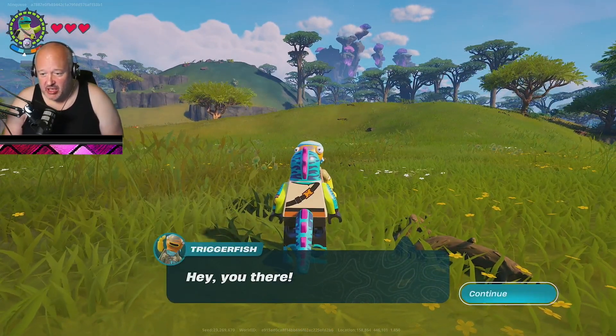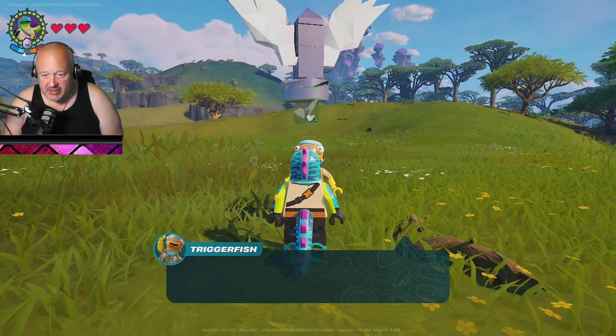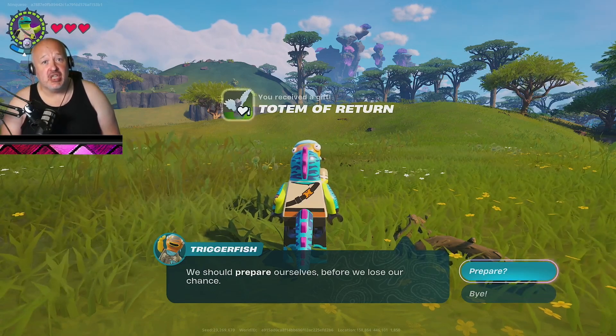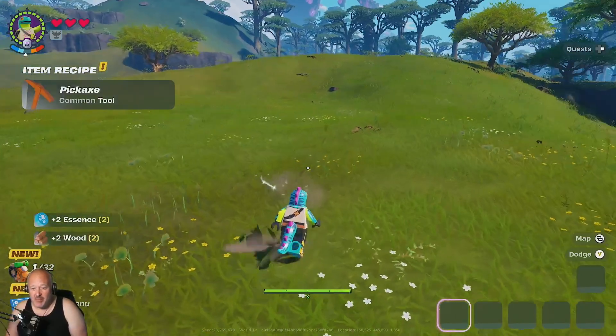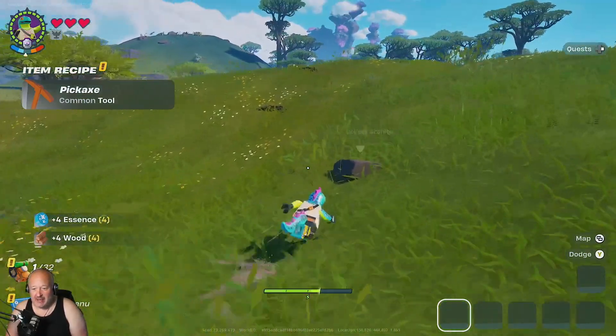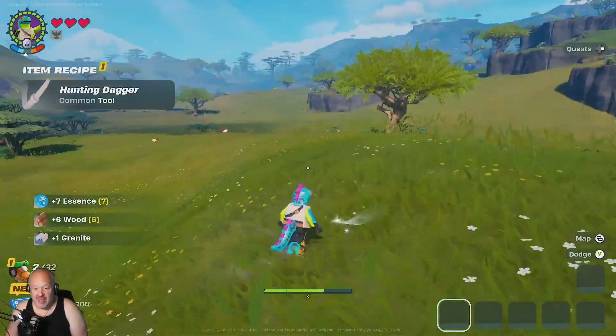I believe we're going to be in the jungle where Colombo is. The first thing we're going to do today is equip this totem of return, just in case. The main purpose of today will literally just be to find a place for my base, and we'll go from there.